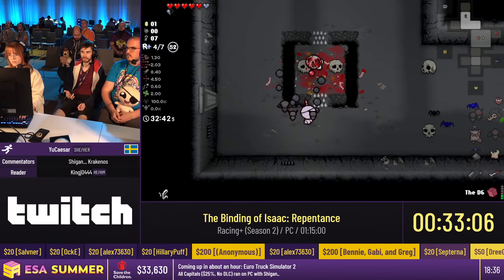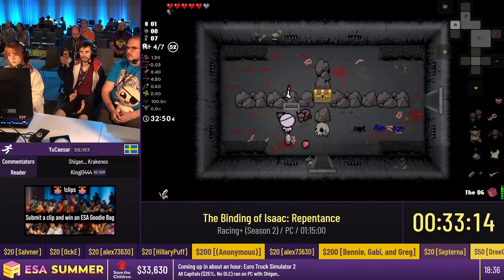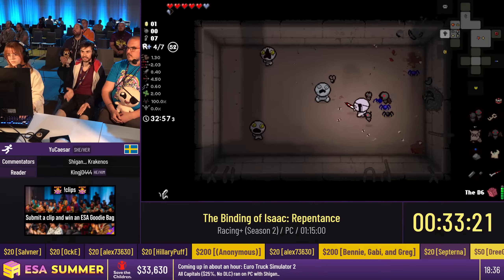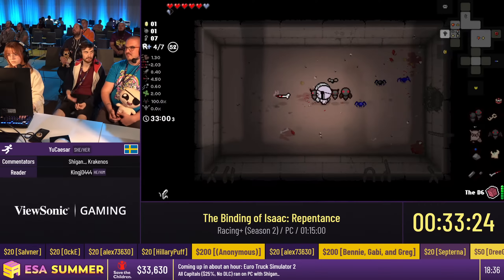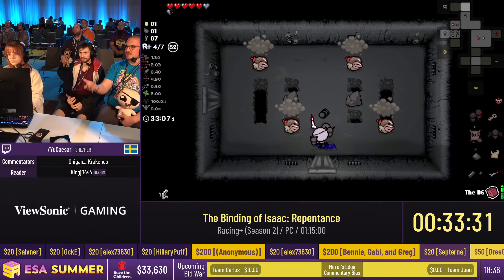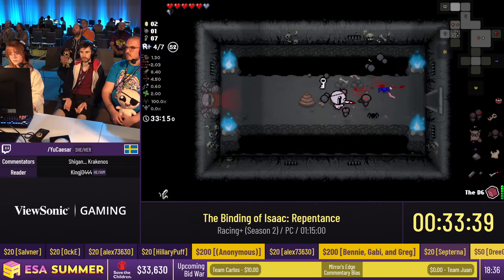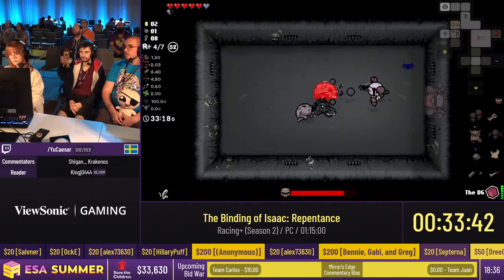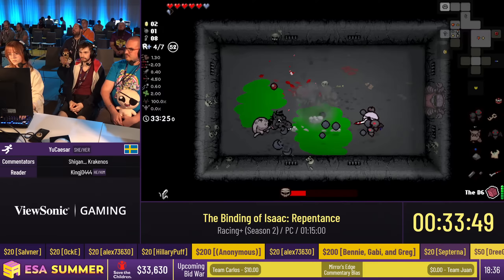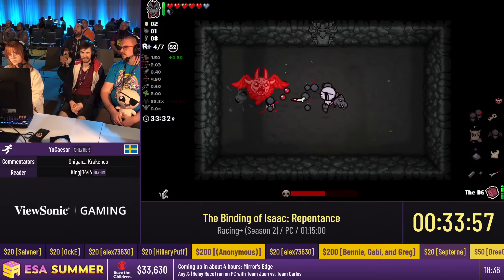Now we're in Caves 2. The damage is alright right now but it can be an issue really soon — ideally we want to get something still to boost this build through to the Womb. You might be wondering: the timer in the game is 31:50 but the timer on the stream is 32:10. That's because the in-game timer is based on frames — when you change floors, the screen fades to black and the game isn't counting during that time. On speedrun.com for leaderboard purposes, we use in-game timer.